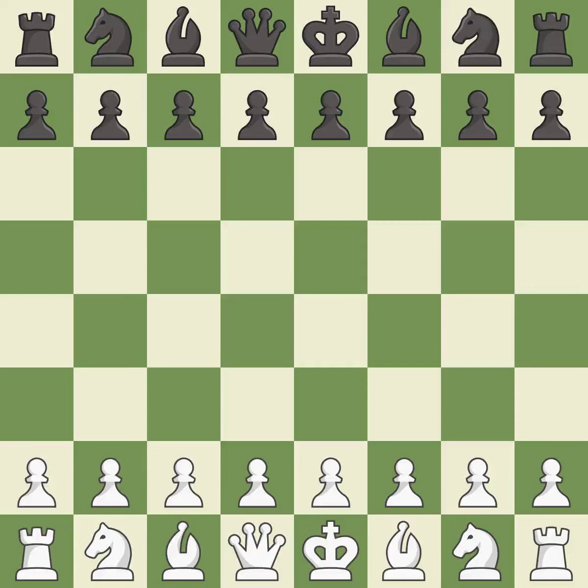Caro-Kann Defense, exchange, Rubinstein variation. This was a close game that was lost by a mistake. Black got the better of white in that game. Both players had an amazing opening, and black capitalized on their chances in the middle game.